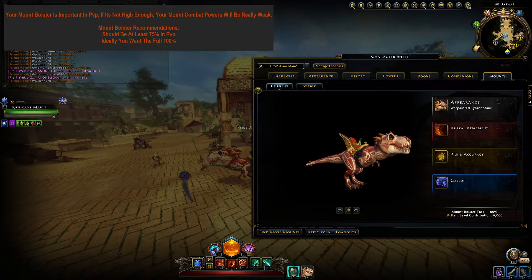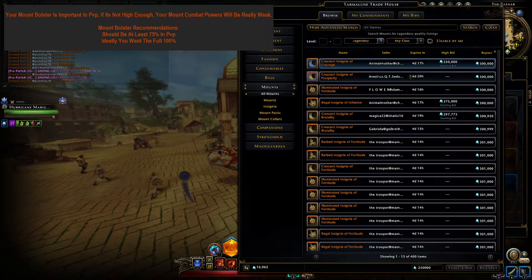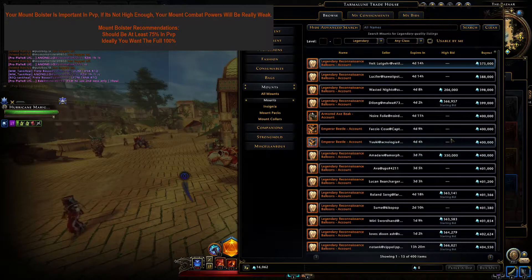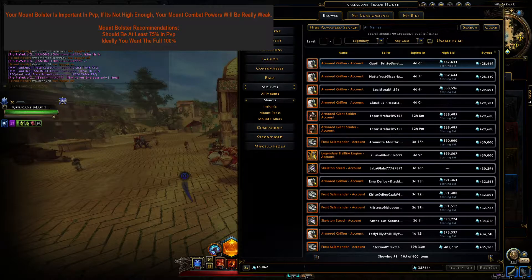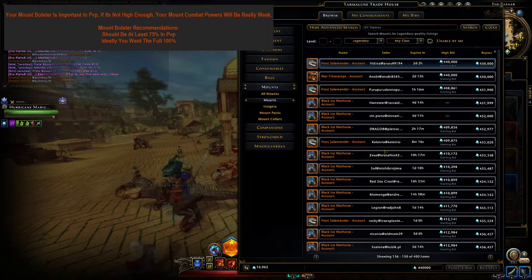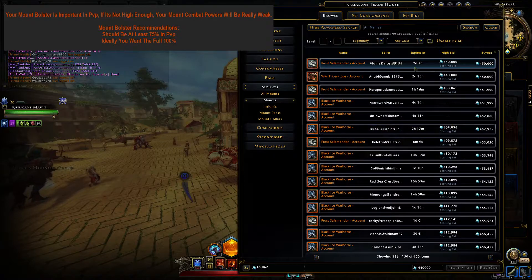Now to give you an idea of what it costs to get a high Mount Bolster, let me show mount prices. As you can see, there are a ton of good account-wide legendary mounts available on the Auction House for really cheap prices. You could easily get 10 of them for under 5 million. However, if I remember right, having 10 legendary mounts only brings your Mount Bolster up to 50%. So to hit that 75% I recommended, you need a mix of mythic and legendary mounts.